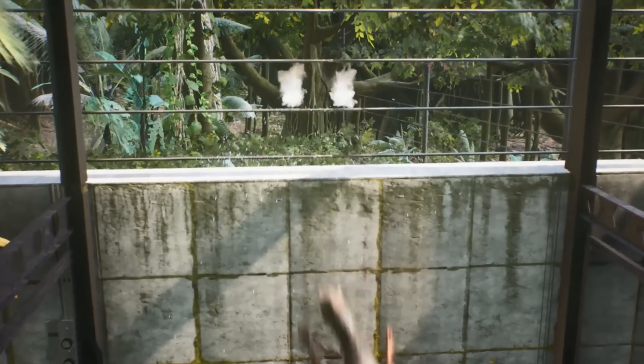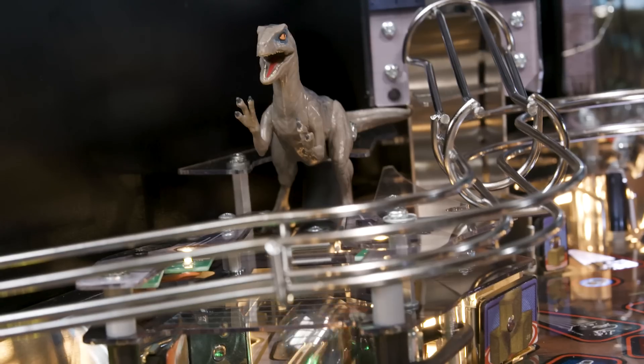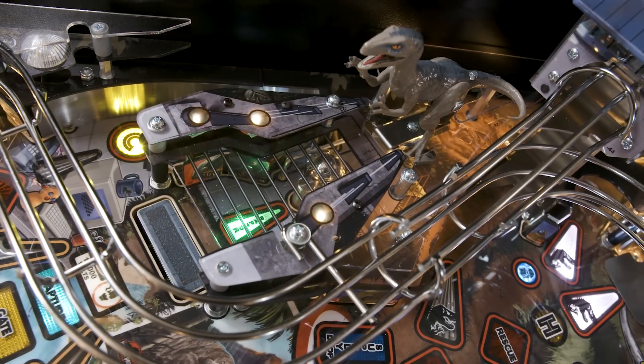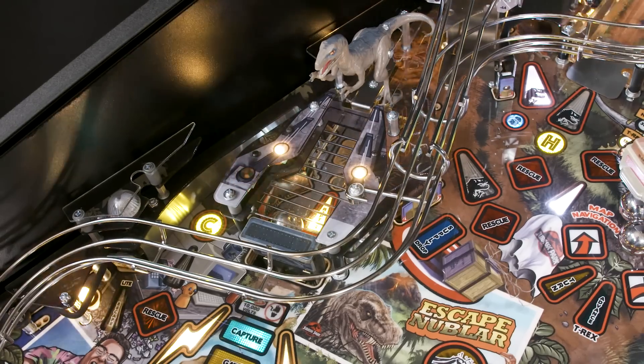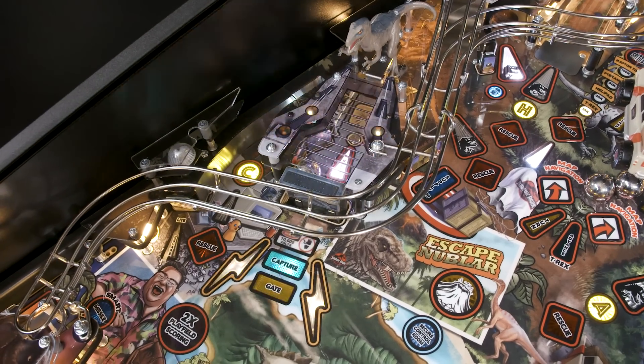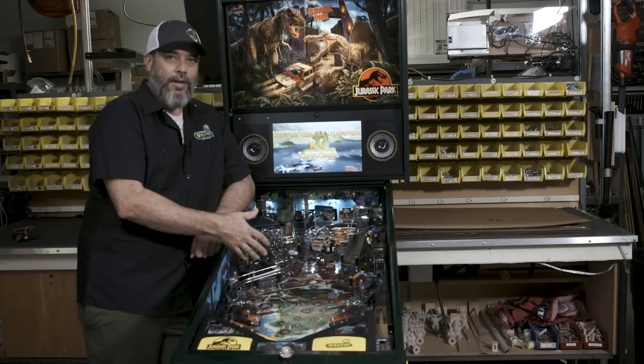For the Raptor pin we have a motorized gate — you bang on the gate to open up the pen. After enough target hits the gate raises, and when you bash on the gate with the ball the Raptor goes crazy inside, trying to knock down the electric fence. When the fence loses its integrity the ball comes out and you start multiball.